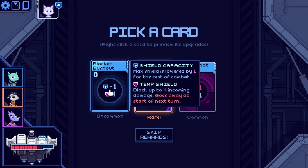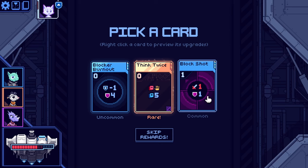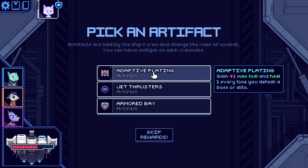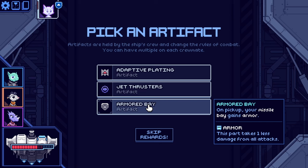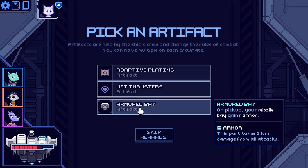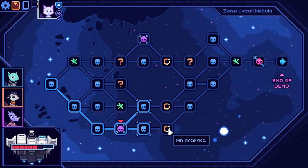Shield capacity: max shield is lowered by one for the rest of combat but we gain four. I don't like that double-bladed weapon trade-off. Discard all cards, draw five cards, exhaust — so this is like if we don't like our current hand we just throw it away. Block shot costs nothing, so I'll take this. Pick an artifact: gain one max hull and heal one, or every time you defeat a boss or elite gain two evade on the first turn. On pickup your missile bay gains armor — that part takes one less damage from all attacks. I'm going to go for the evasion since I'm starting to see how well it works.